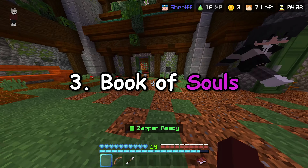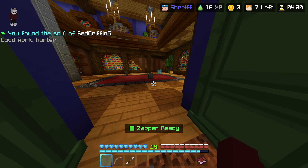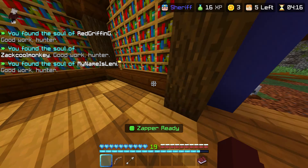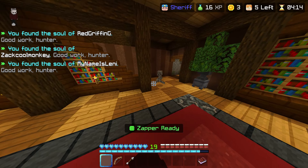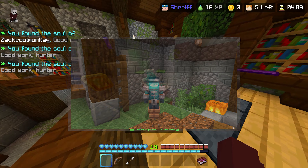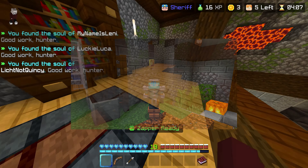Number 3: Book of Souls. The Hive has just added a mini event to Murder Mystery where you have to collect the souls of dead players. Once you collect 50, you will get the Book of Souls gravestone, and when you collect 100, you will get the Soul Hunter costume.